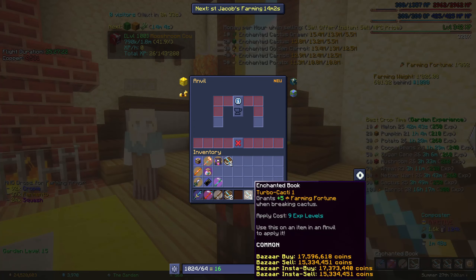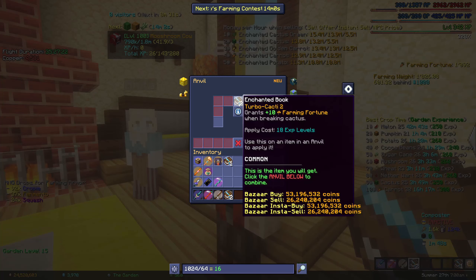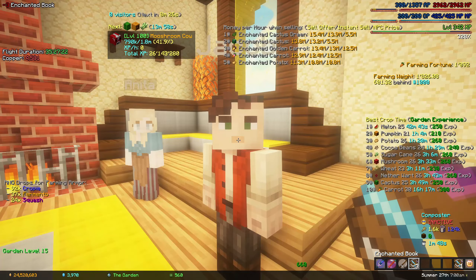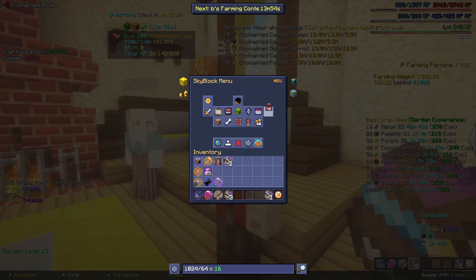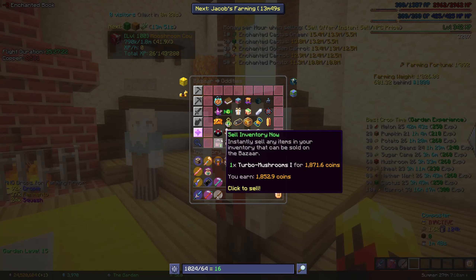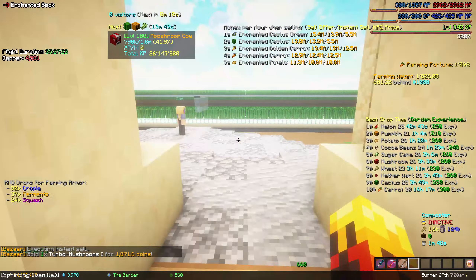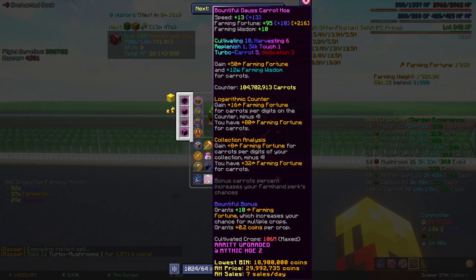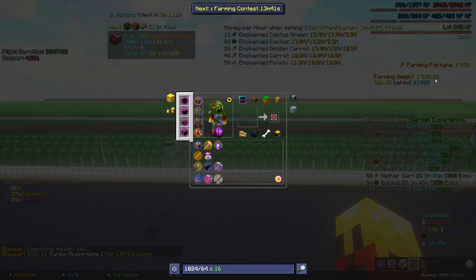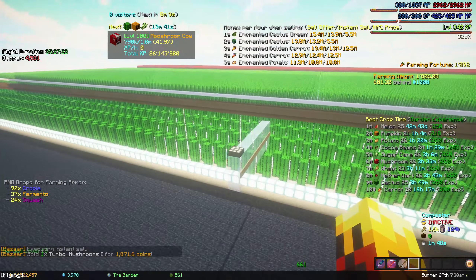Okay, two. Two. Look at that — three. We're halfway there, total perfect five. I have been farming a ton. On the right side you can see I have 1,800 farming weight, which I know is not a thousand — but still.